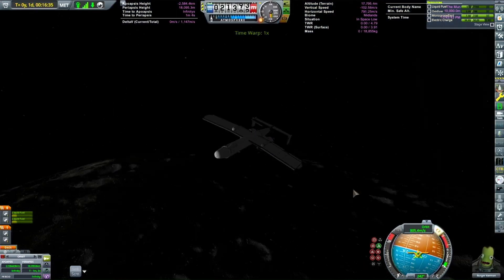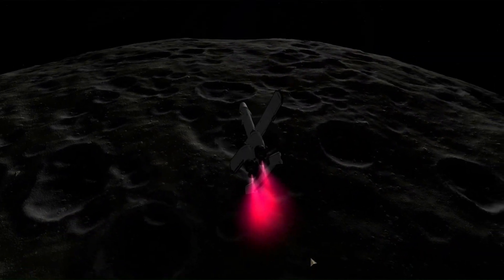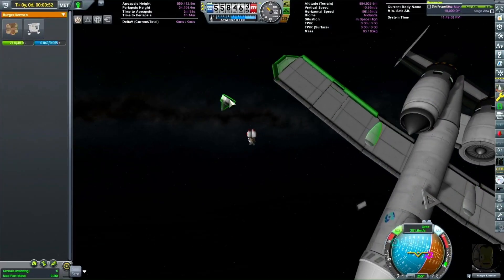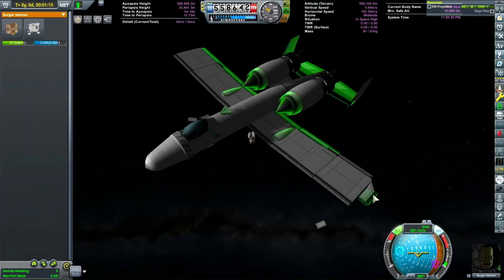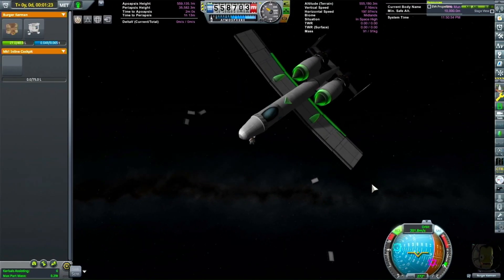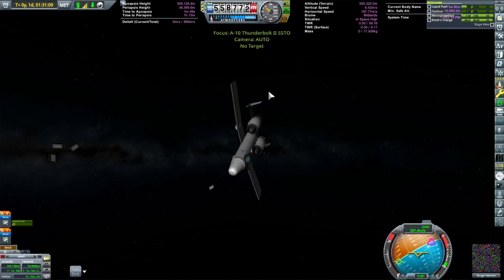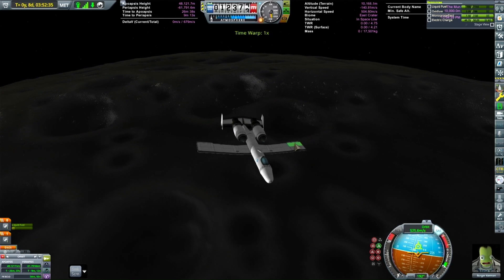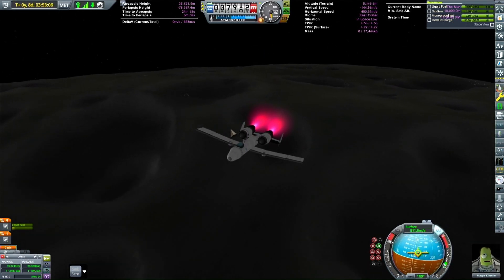So anyway, we're going to land at the Mun Arch. I'm going to try to get there by memory — it's on the north end of that really big crater on the Mun. I also tried to get out my engineer and remove some parts on the plane to see if I could get the weight down, but it didn't really help.